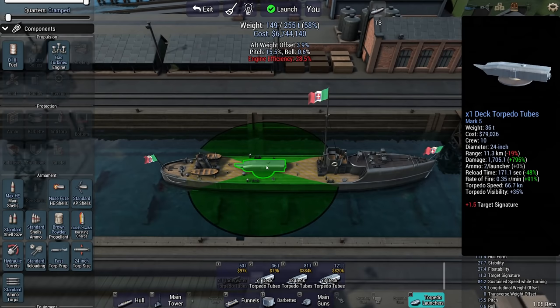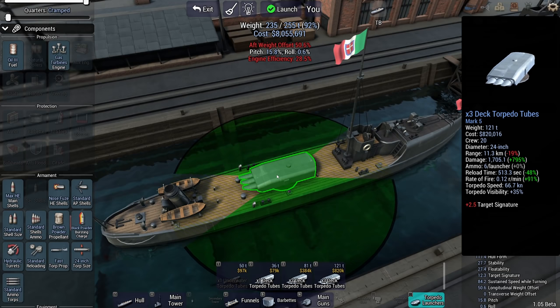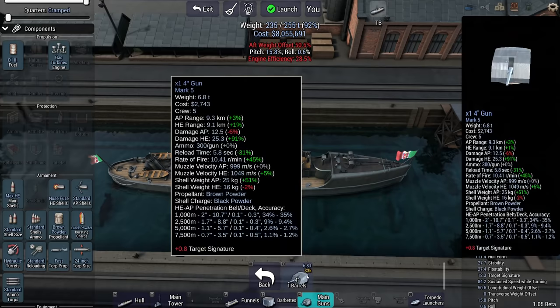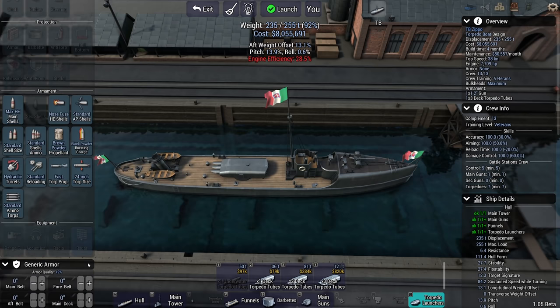You can potentially get a triple launcher. Yeah, I see nothing wrong with this. This weighs 121 tons and one hit does 1,700 damage — against battleships which have not been equipped with anything like a torpedo blister. So they are basically dead the moment these things get close. I can also get four-inch guns. Armor, however, you cannot put on this ship. We'll just have to move around without armor, which is fine. For speed, we're doing 38 knots. It's a very fast torpedo boat.